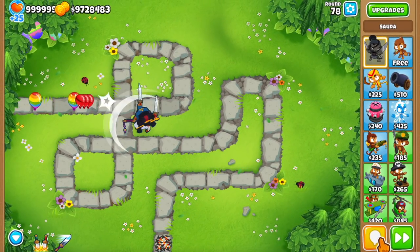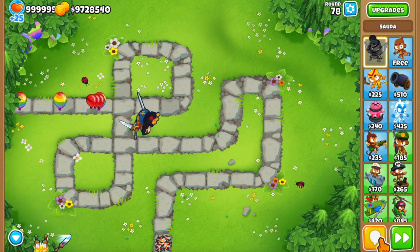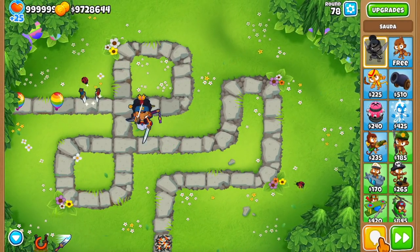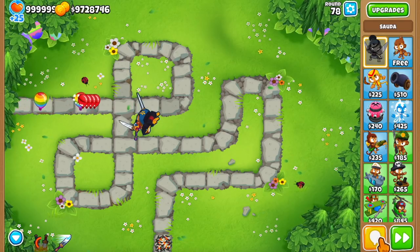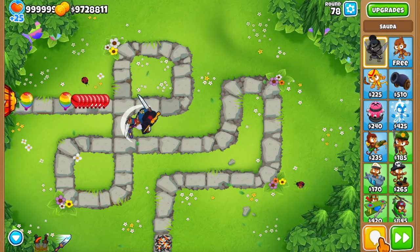First off, she attacks in a cone and even though she's melee her attack does AoE damage. She can see Camo Bloons and she can pop lead bloons starting from level 13. Her level 3 ability is called Leaping Sword — she leaps towards the first bloons on screen, does AoE damage, and it's on a relatively short cooldown so you can spam it. She also leaves swords in the area she jumped to for a short time, and bloons that come into contact with them get popped.